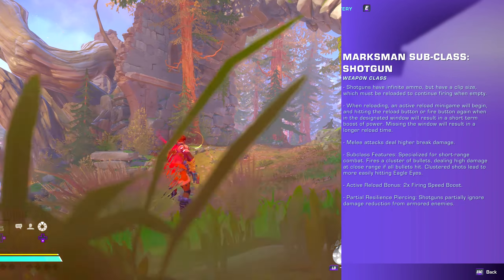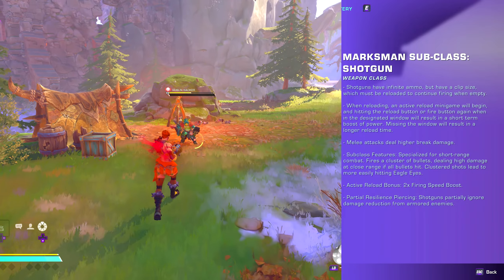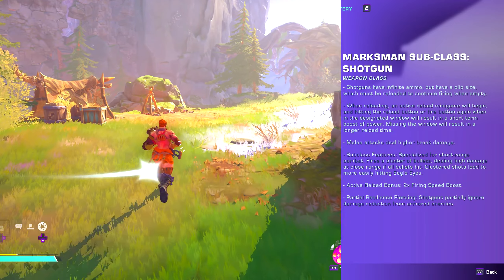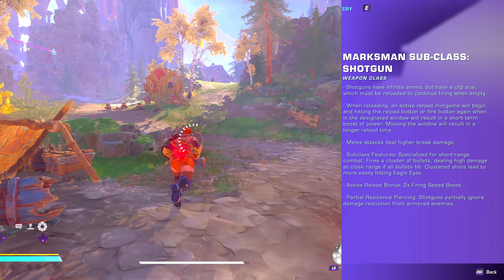First, the abilities — there is the Marksman subclass shotgun. Shotguns have infinite ammo but have a clip size which must be reloaded to continue firing when empty. When reloading, an active reload minigame will begin, and hitting the reload button or fire button again when in the designated window will result in a short-term boost of power.